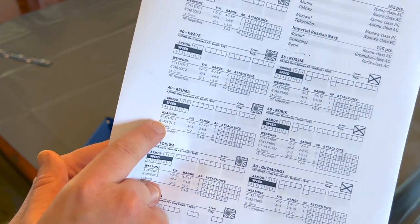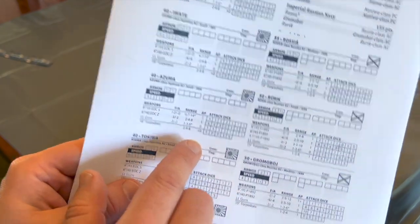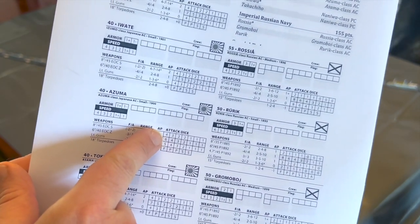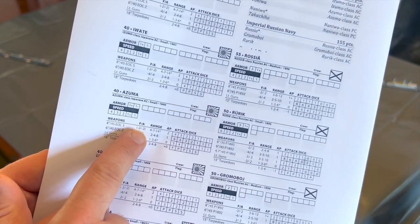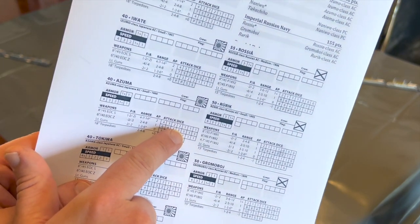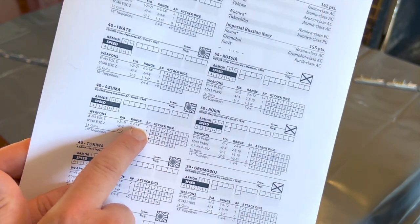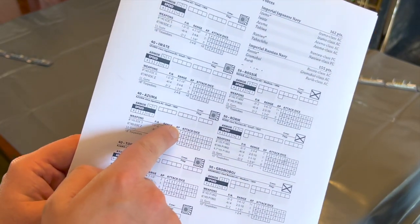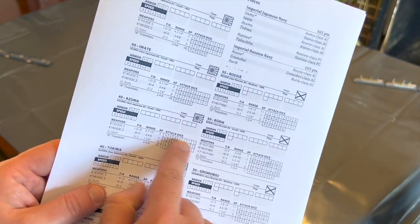Down here we have all our weapons. You can fire every weapon every turn assuming you're within range, in the correct arc, and have enough attack dice. The key mechanic: you start at the leftmost column — in this case four — and things happen that degrade your ability to fire. For example, being in the forward or aft arc is minus two, long range degrades you further, and worse armour penetration degrades you again. So when I say minus one for range or minus one for armour, it means minus one step on the track, which determines how many dice we roll.